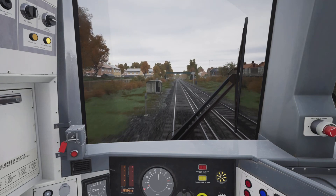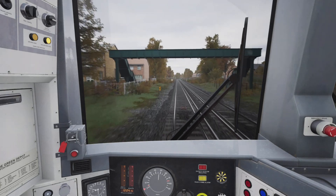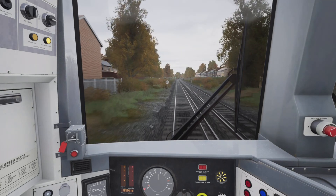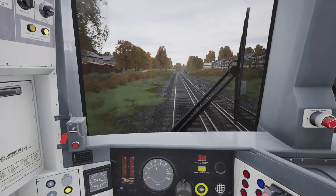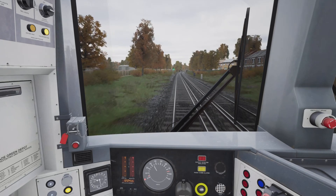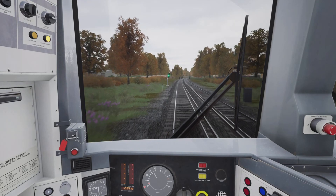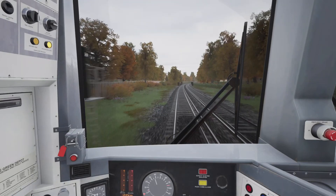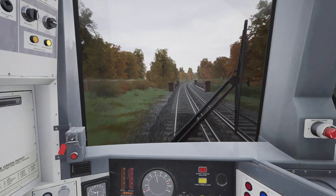I forgot to do the running brake test, which was very bad of me, so I'm gonna do that now. I should have done that at 30 miles an hour, but quickly applying brake step two, observing the speed fall by 10 miles an hour, then releasing the brakes. Once the brake cylinder gauge reading falls back to zero I can reapply the power. Speed limit is now 75 miles an hour, next station is Sittingbourne.